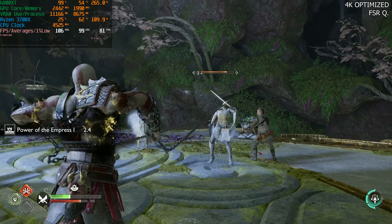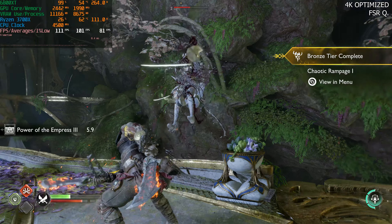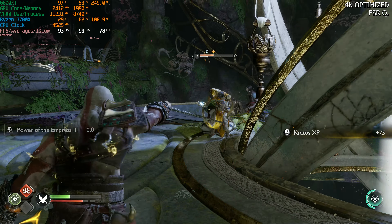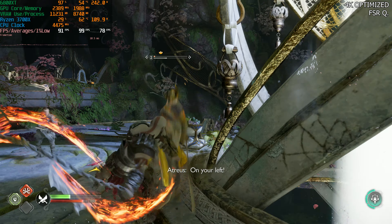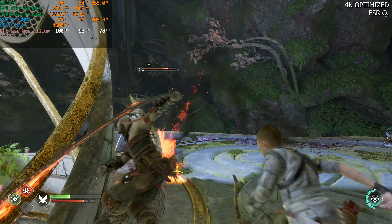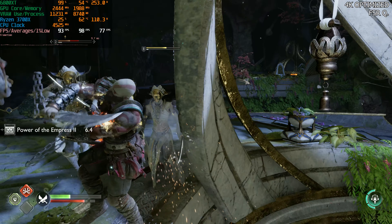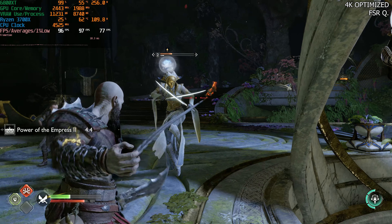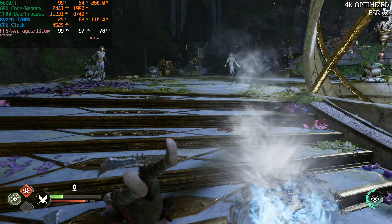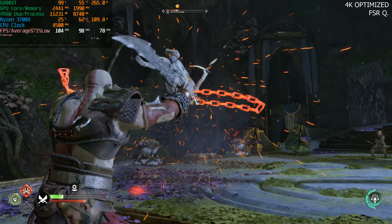I even took a look at FSR balance in a previous video and had it side-by-side with DLSS balance. While DLSS was able to do a slightly better job reconstructing finer detail, FSR actually does a really, really good job. The only issue I noticed — and this applies to DLSS as well — is some shimmering on water reflections, but that even happens at native resolution, so I won't blame FSR or DLSS for that.